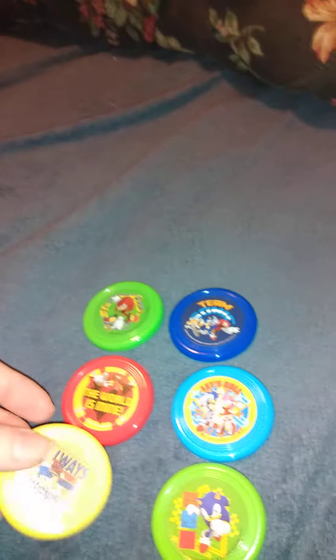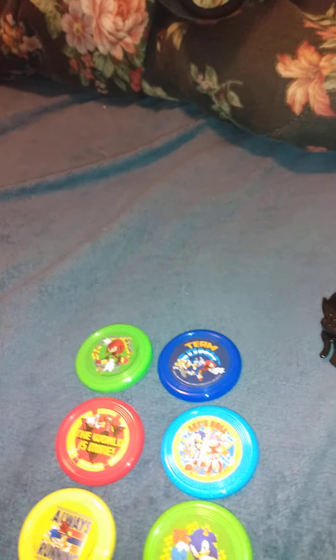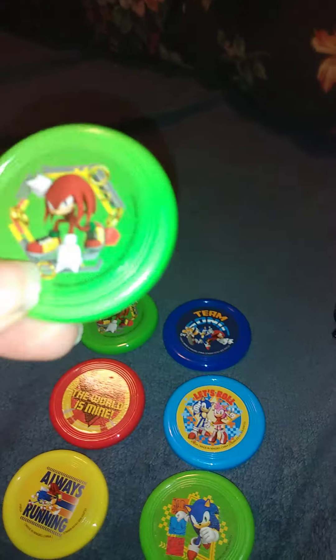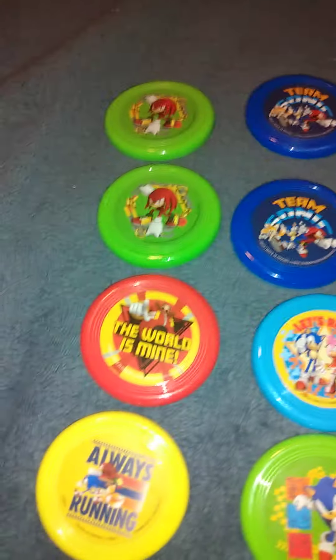Then that one. It looks like we have two of the same colors — I'm hoping they're different but it looks like we have a duplicate of that one and a duplicate of this one. So I'm going to give one of those and one disc launcher to one of my nephews. Here are the four disc launchers — and those ones are duplicates.